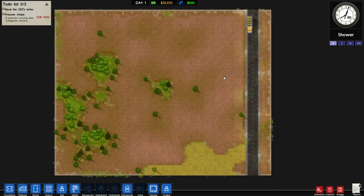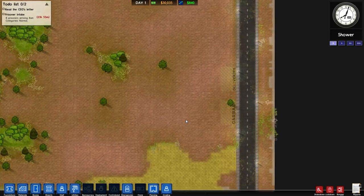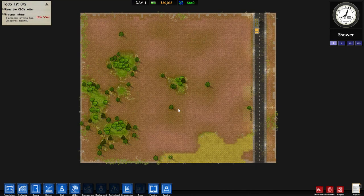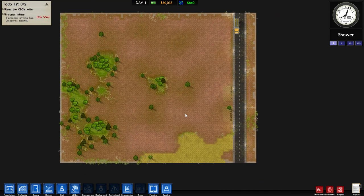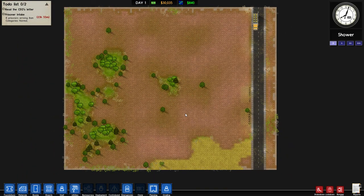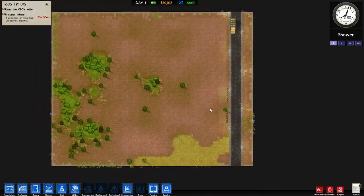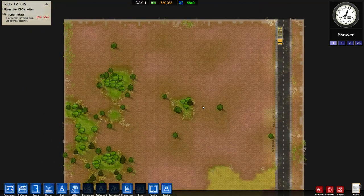Hello and welcome, I am Nil Ria and this is Prison Architect. So this is Alpha 27. I haven't done this for a couple of alphas and the reason is that I kind of got bored with it. Once you've played it quite a long time, it kind of gets boring. So I've left it for a couple of alphas.